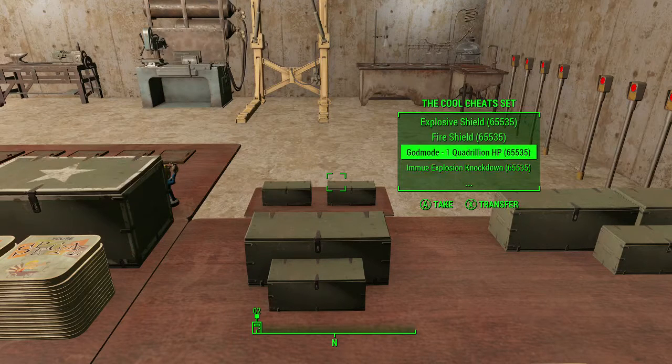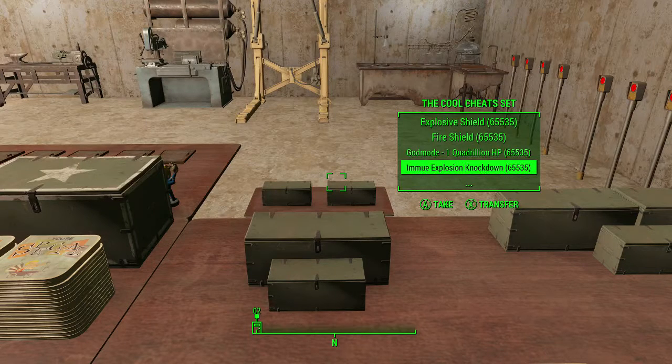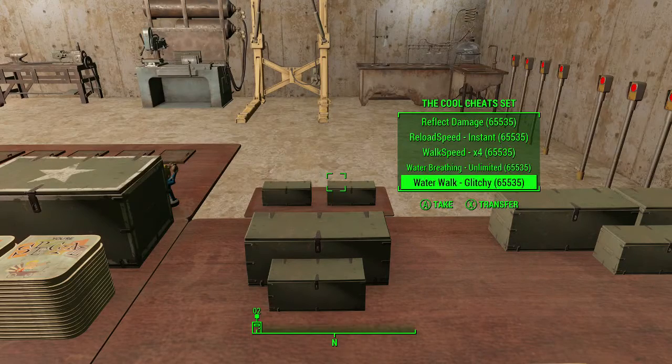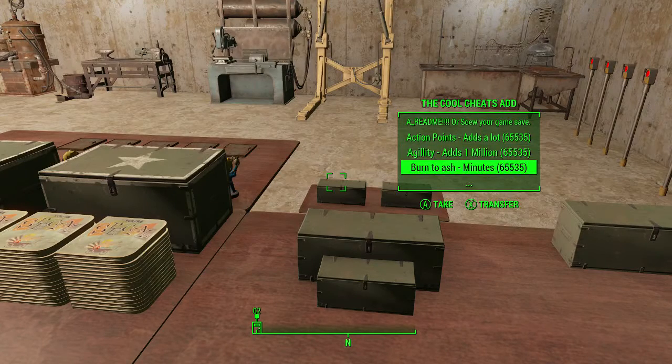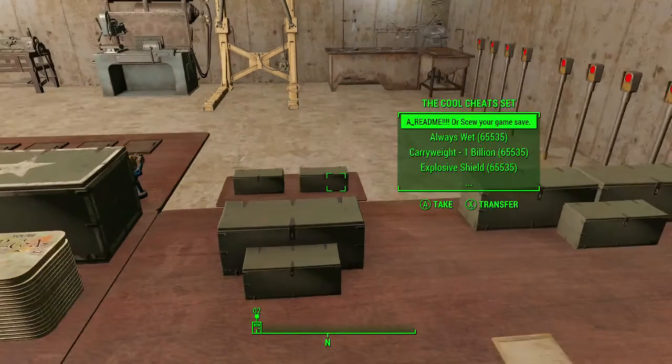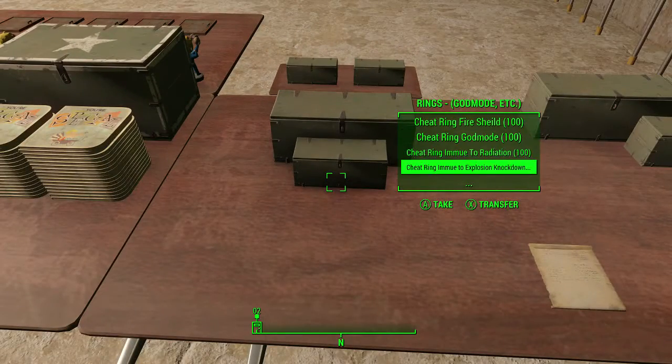God mode — 4 trillion HP. That is awesome. Jetpack without power armor. Walk-in speed times four. A million agility — holy shit! So all of these are basically just for your character's abilities and stuff like running and jumping. That's cool.